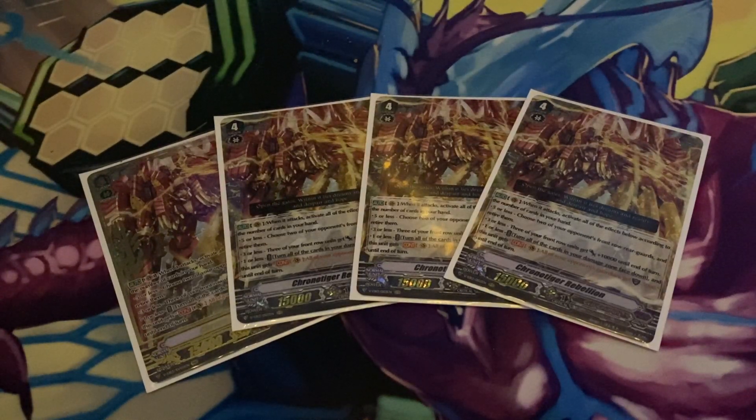We start with Chrono Tiger Rebellion. Auto on attack, activate all the skills equal to the number of cards you have in your hand. If you have five or less cards in your hand, you choose two of your opponent's rear guards in the front row and retire them. Three or less, three of your front row rear guards gain 10,000 power. You have one or less, you turn all the cards that are face up in the damage zone face down, and all of your opponent's guardians' shield lose 5,000 power to the shield. So that really helps with trying to kill your opponent, especially if they have a lot of cards in their hand and they lose 5k shield value — they have to commit more to guarding.